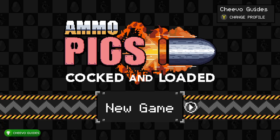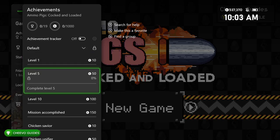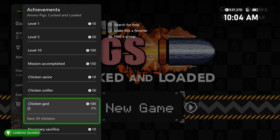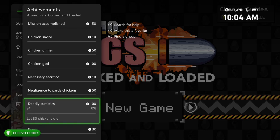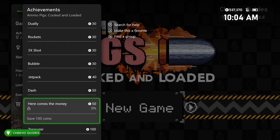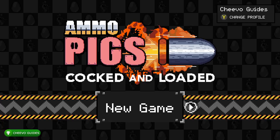As with most games published by Chili Dog Interactive, this has a cheat code that's going to make this way easier to get the 1000G or platinum. We have four achievements related to level progression — we need to complete all the way up to the final level, save 30 chickens, and let 30 chickens die. We need to purchase every type of ammo and weapon upgrade, all three regular upgrades, and we have two achievements related to coins — saving up 1000 coins — and one related to dying.